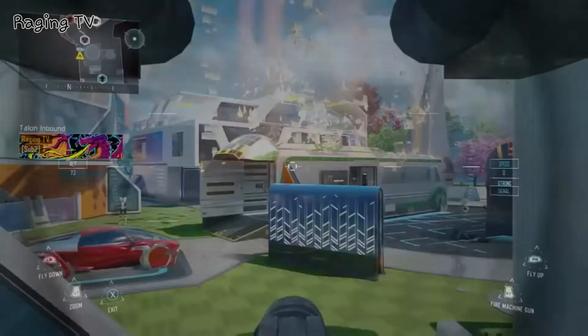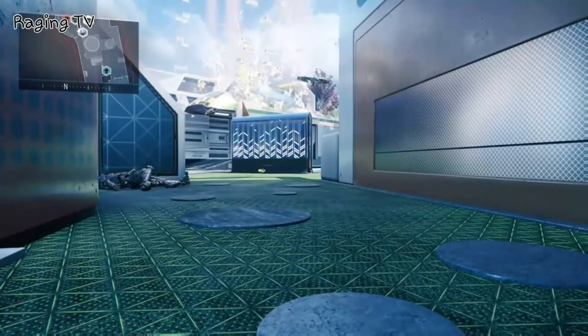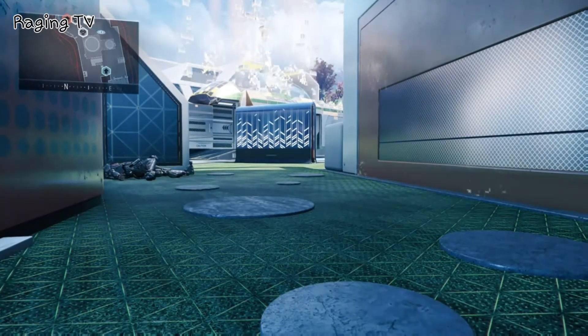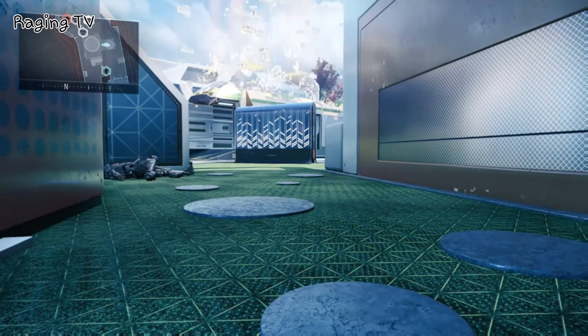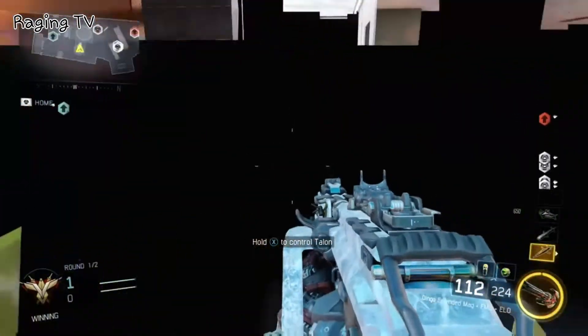And then call in your Talon. Hold Square to control it. And then where you want to go is into the orange garage. Just use the minimap or have your friend help you if you really need one. And then once you're in the garage, hold RB or R1 to hit the ceiling. You'll hear it hit the ceiling. And then just hold Square to get out of it, and it should teleport you on top of it.